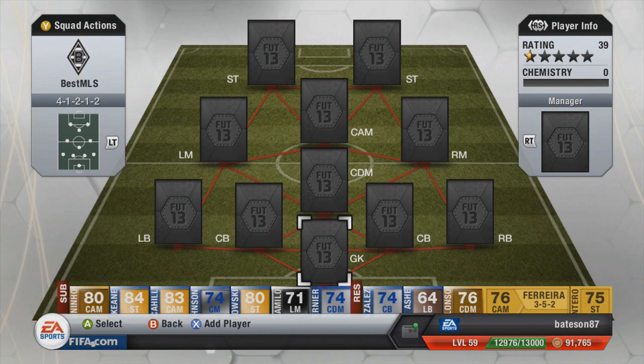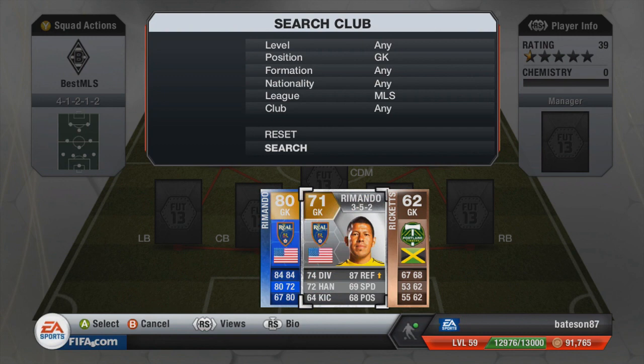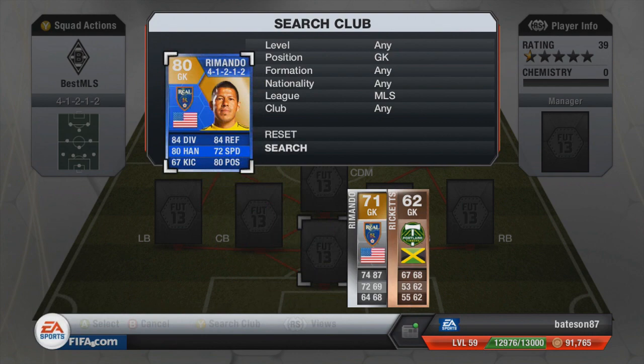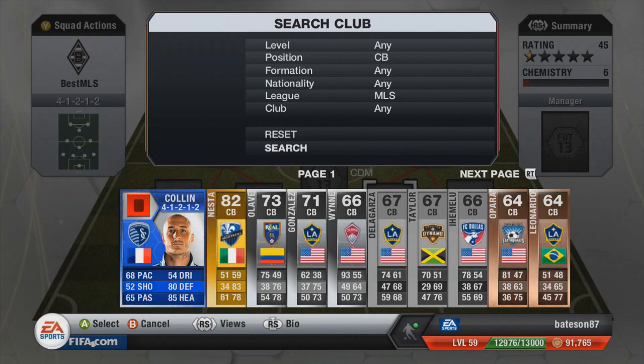Let's set the parameters and go. It's in a 4-1-2-1-2 as you can see. The first goalkeeper we're going to have is the Team of the Season Remando. He originally had a normal card which was 71 rated, then an inform at 74, then a second inform, and then he went to a Team of the Season which is a gold 80 rated card. That makes him the best keeper in the MLS — the only gold keeper in the MLS by far.